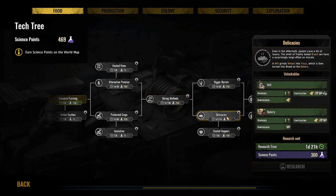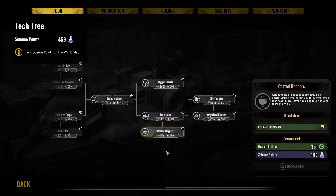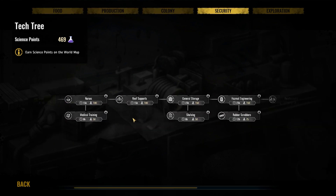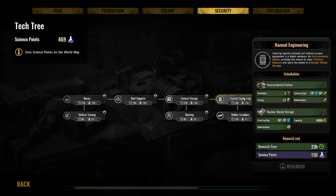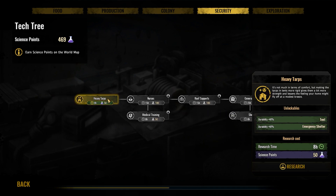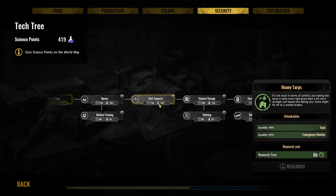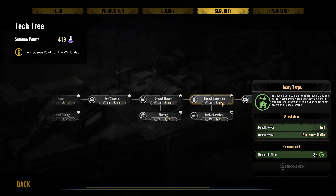Large water well — oh, large water well! Oh, that could be nice. Okay, where is it? Ah, there it is — hazard engineering, environmental station. That's what I needed. So heavy tarps, we're going to go down this path here. It's 200, 350, 500 — right, 350.